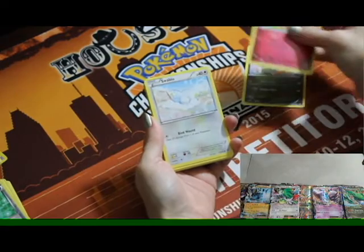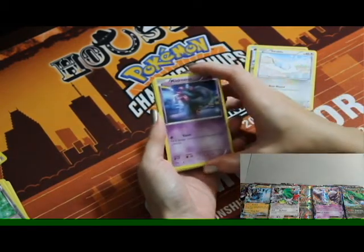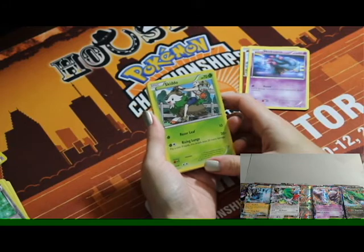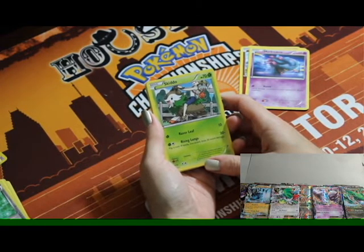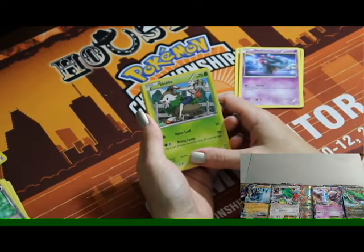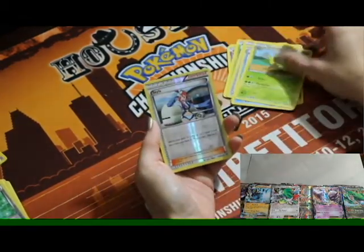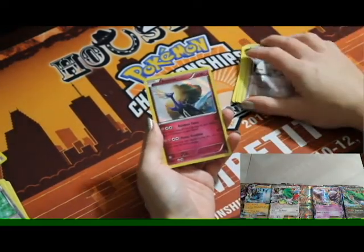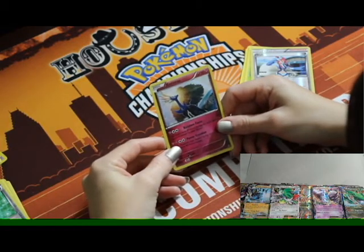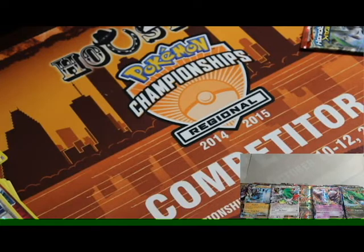Ninth loose pack: Axew, Lapras, Swablu, Miss Dravis — she looks like that creature from The Neverending Story. Skiddo, Mewtwo Spirit Link, Vanillish, Quilladin, reverse holo Skyla, and a holo Xerneas — love it, the art's different because it's a different set! May have to switch mine now. Well, they do different things — but we all know it's the art that's important. Final loose pack: Pangoro, Froakie, Bronzor, Chespin, Piplup, Sandslash, Prinplup, Kirlia, reverse holo Ralts, and Staraptor. We need to start getting some better cards.